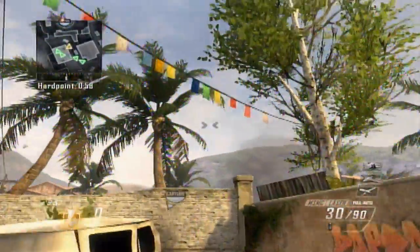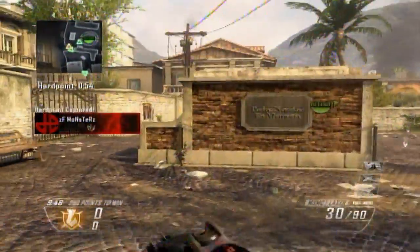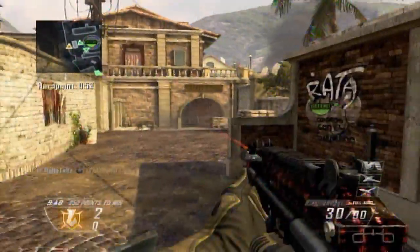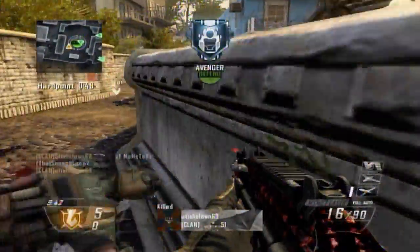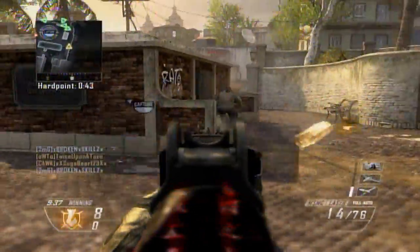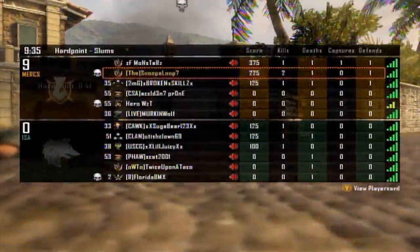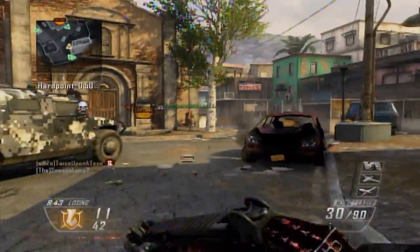Hey what's up everybody, Snoopaloop7 here with a little bit different video than normal. In today's video I'm going to be talking about jump shotting — different ways you can jump shot, how to jump shot, when to do it, stuff like that. The gameplay you're seeing is a hard point match where I was trying to jump shot a little bit more than usual, and there's also a couple clips at the end to show you ways that it works in game so you can see some of the situations where it may work better than others.